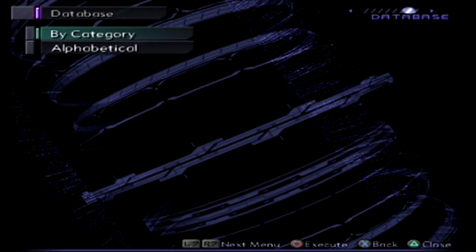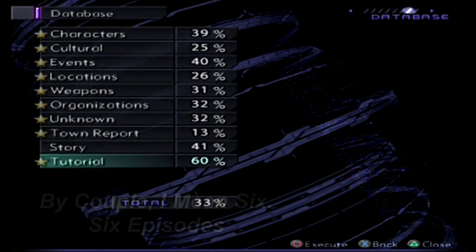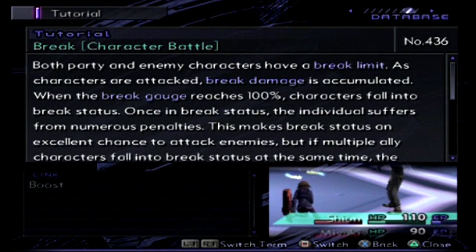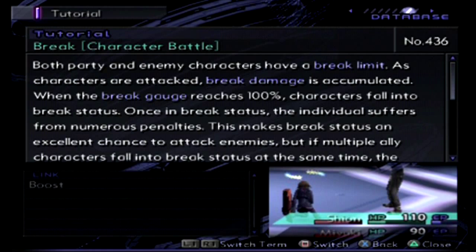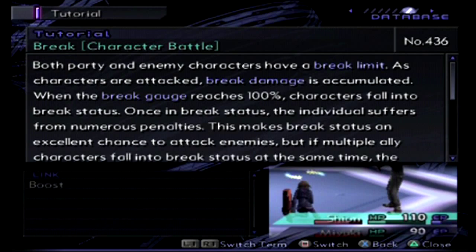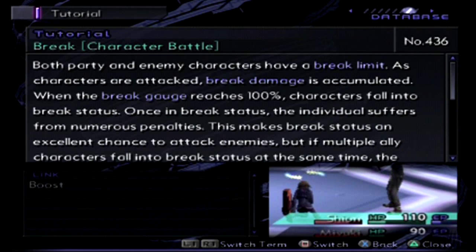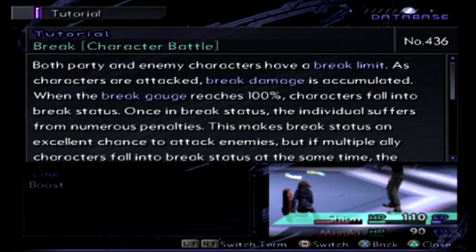As I'm sure you remember, this could take up a couple of episodes. Tutorial once again — I'm going to try to go through these quickly. Break is so important that it's not just a status effect, it's its own part of the tutorial. This is all new, so I'll just read it: both party and enemy characters have a break limit. As characters are attacked, break damage is accumulated. When the break gauge reaches 100, characters fall into break status. Once in break status, the individual suffers from numerous penalties — this makes break status an excellent chance to attack enemies. But if multiple ally characters fall into break status at the same time, the party is at greater risk of being defeated.